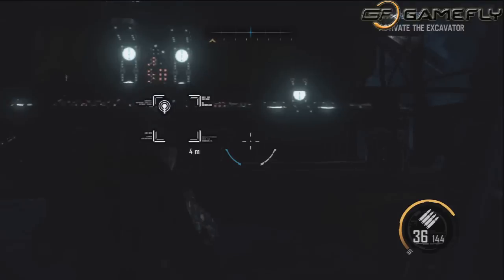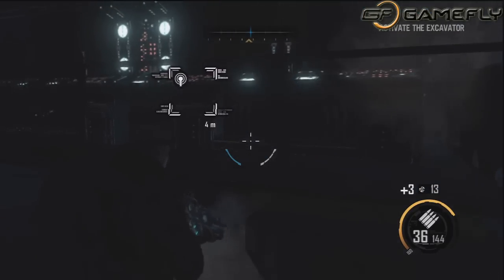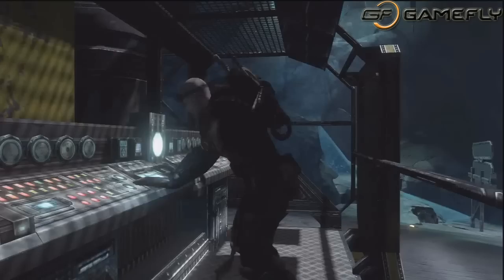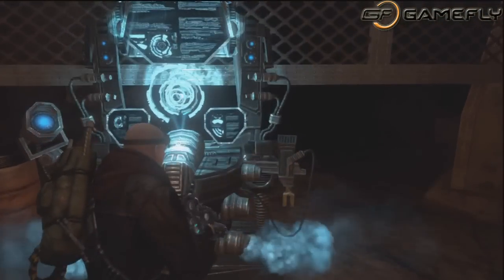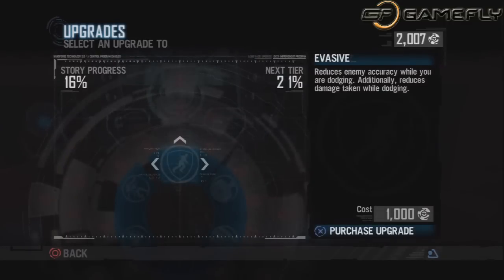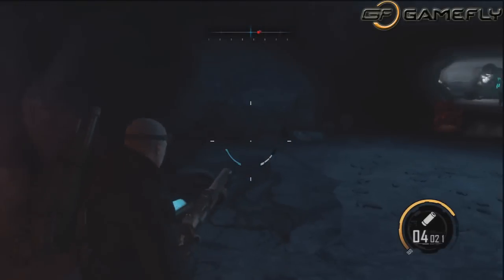There are a lot of weapons in this game, giving it a lot of variety. You can hold four weapons at once, mapped to each direction on the D-pad, which is pretty awesome. Salvage can be used to get upgrades for your character — things like less recoil, more health at low health, less damage taken at low health, more bullet damage like stopping power. There are a lot of upgrades, which is really cool.